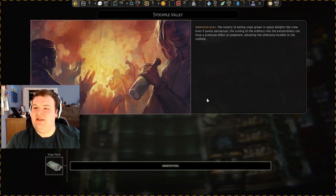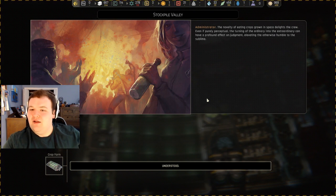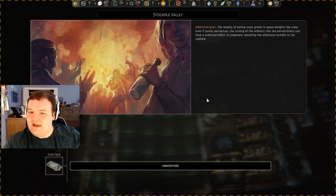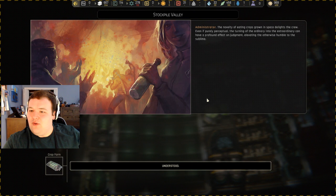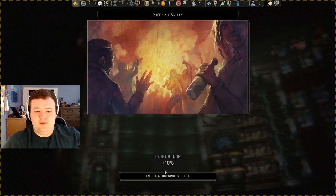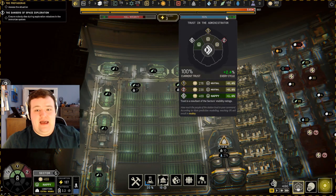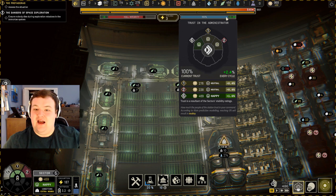The novelty of eating crops grown in space delights the crew. Even if purely perceptual, the turning of the ordinary into extraordinary can have a profound effect on morale, elevating the otherwise humble to the sublime. Trust bonus plus tickers — I've consistently kept at like 100% this entire time, but I'm happy for the extra.